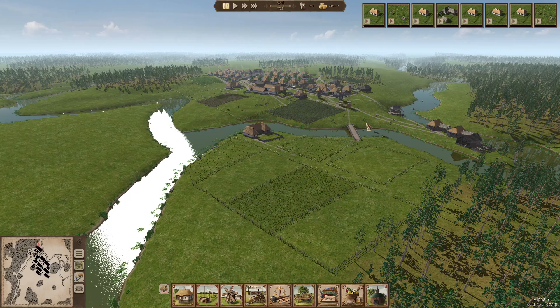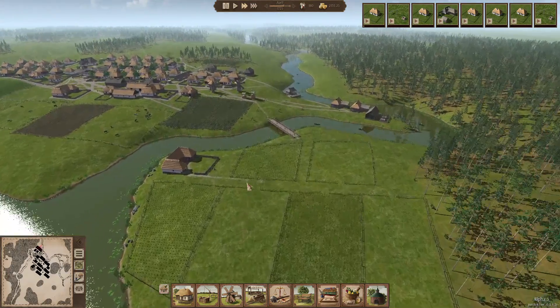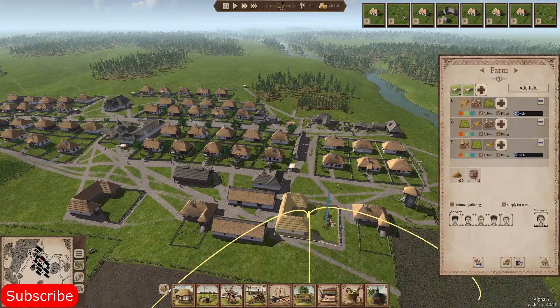Hey there, it's Patmos, and nice of you to join me for another episode of our Osdreff game. So let's get time rolling! We can see all our crops are growing, our cows are feeding in the pastures. We have nice chickens going on. We have two pairs of oxen right now, which is good for plowing.